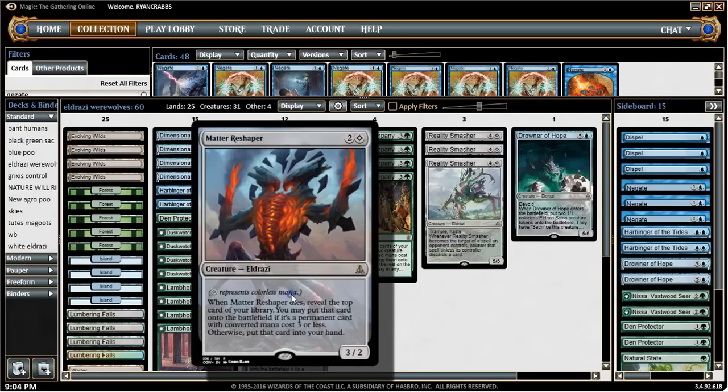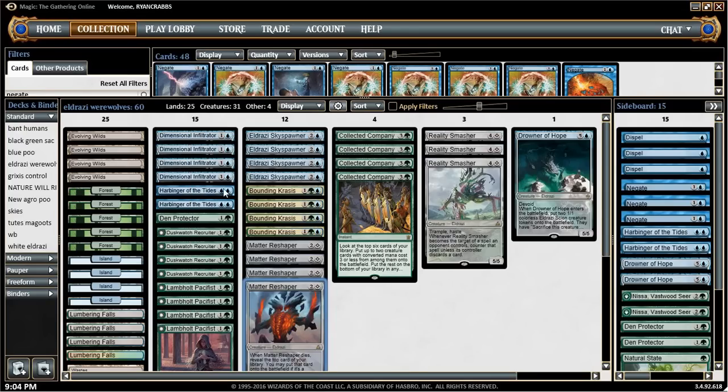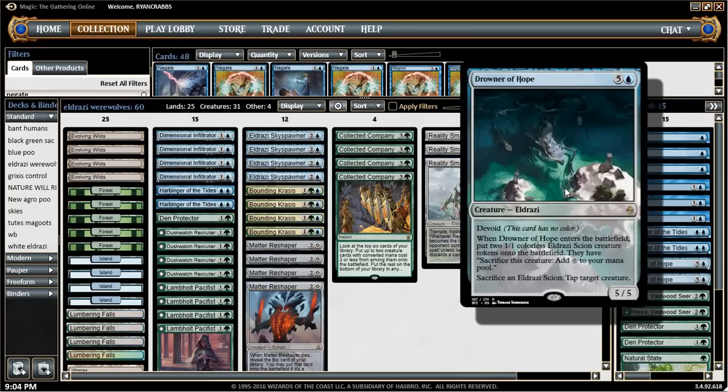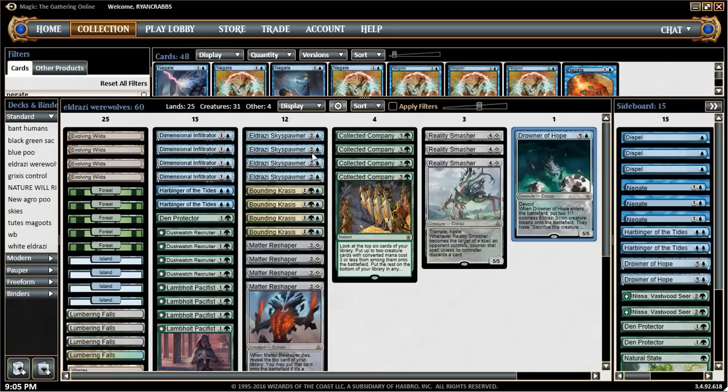We have four Matter Reshaper, which is just card advantage and card value for most of the other creatures it can hit. Then we have Reality Smasher — really big, can hit past a lot of stuff — and one Drowner of Hope. It can also help break up stalemates, and it works well with Eldrazi Sky Spawner, which also makes Scion tokens.